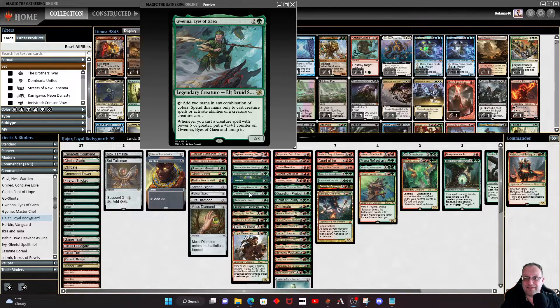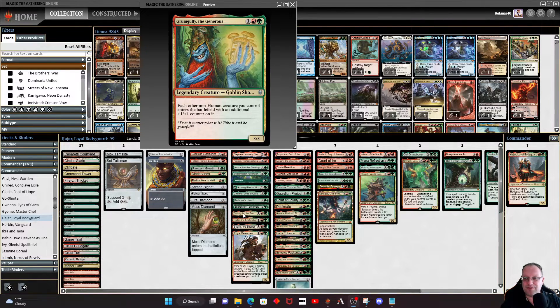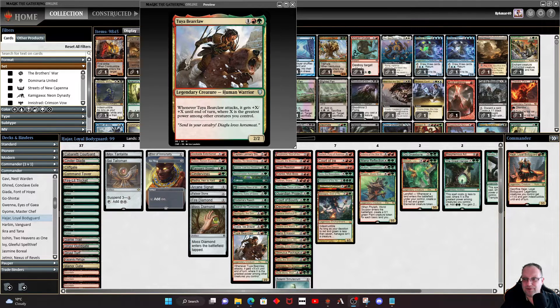Gwenna, Eyes of Gaea is in as well — we've got some creatures with power five or greater further up the curve, and that extra mana ramp is always nice. Kodama's Reach and Search for Tomorrow round out the ramp. I've put Grumgully the Generous in because we have a lot of non-humans and having that plus-one/plus-one counter on them could be really helpful. Hallar the Fire Fletch is also in — a nice three-three for three with trample, hopefully coming in as a four-four after Grumgully. Savella, Ice Shaper helps with ramp and lets us look at the top four cards of our library. Tuva Bear Claws gets plus X plus X when it attacks based on the greatest power among other creatures we control.